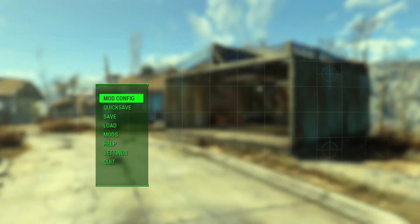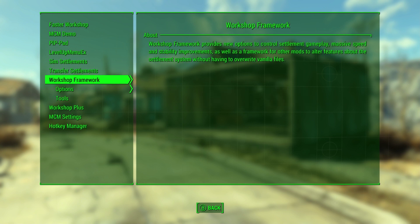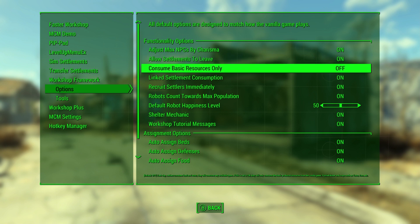It also added a couple of new options. I'm going to show these off in MCM, but just like every other option in Workshop Framework, they're also available in the holotape if you're on Xbox or not using MCM. If you go down in the first screen here, you'll see a new one called 'consume basic resources only.' By default, every day each of your settlers will eat one piece of food and drink one bottle of water — any kind of food or water, including food you've crafted, rare meats, or dirty water which is needed for certain recipes.